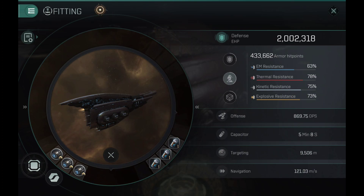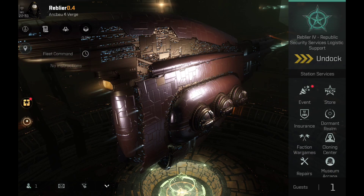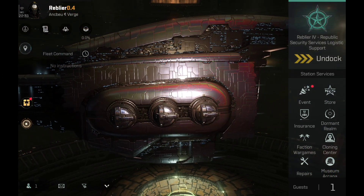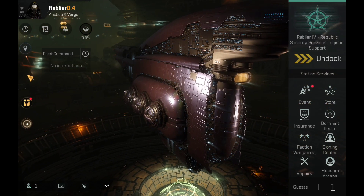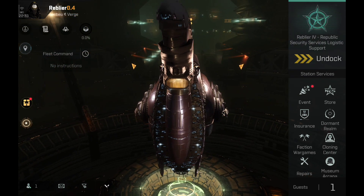When the modules are active, the resistances go up to 95 and 92%. When the reactive hardener kicks in it's 98 and 95%, and when the damage control is activated all stats go to 99 and 98% resistance. Which means this thing is a brick. This Dreadnought might be one of the most heavily armored ships in the game at the moment, and so far the tank has done a really good job. It's actually 2,000,000 hit points.